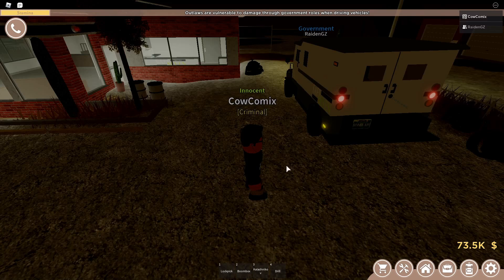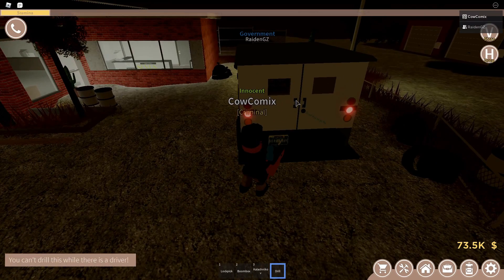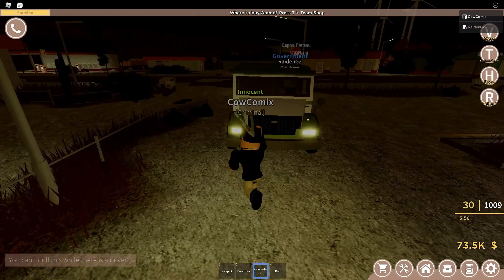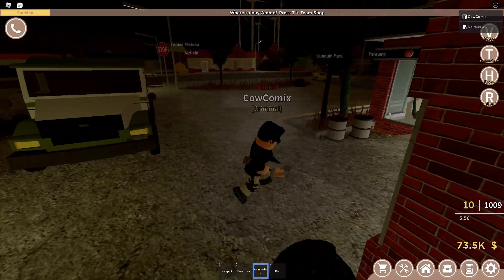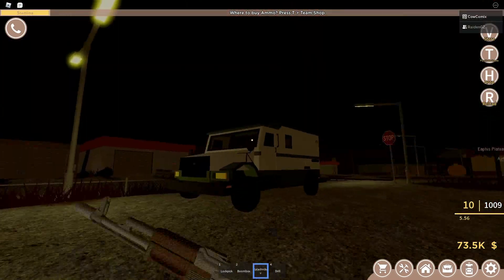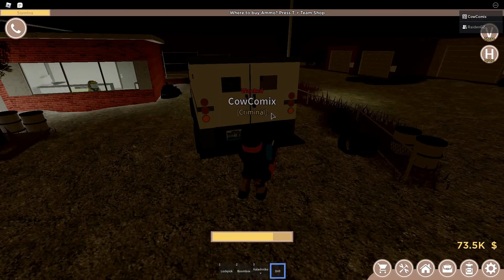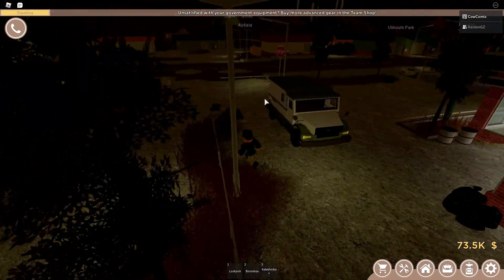If you don't want to rob the depository, then you can actually rob the money truck. You actually can't drill it while there's a driver. Also, the windows aren't bulletproof — I thought the windows would be bulletproof, but they're not.